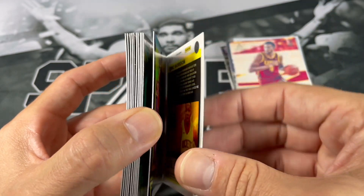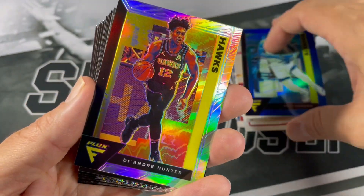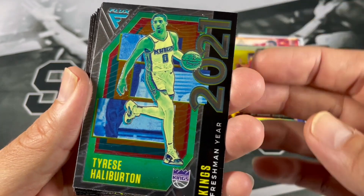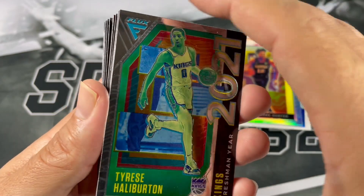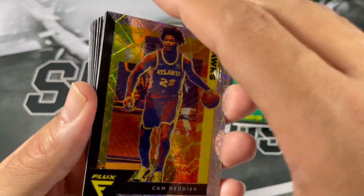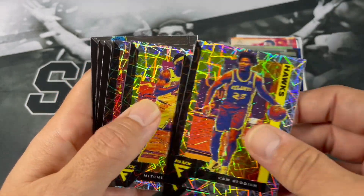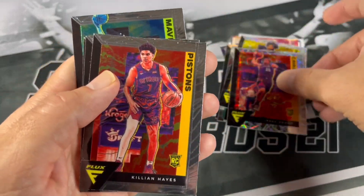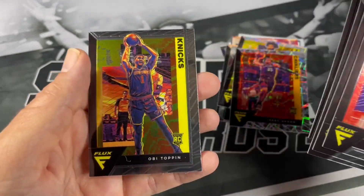Got a Silver of DeAndre Hunter, a Tyrese Halliburton — that's not bad. Already looking all greened up there, so you don't have to wait 20 years for it to hook up. Cameron Reddish. Laser parallels — Eric Gordon, Mitchell Robinson, Isaac Okoro. That's not bad. Killian Hayes, Daryl Terry, Peyton Pritchard, Josh Green, and Obi Toppin.